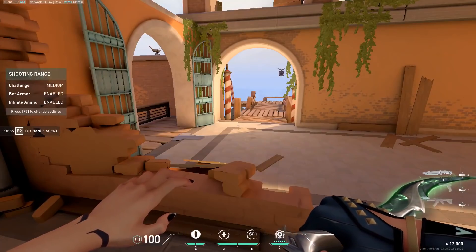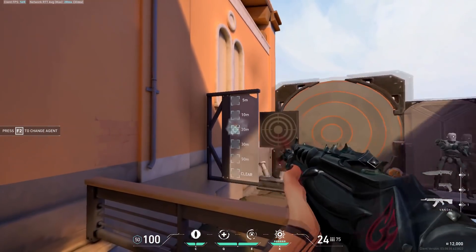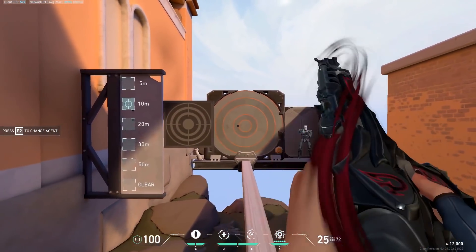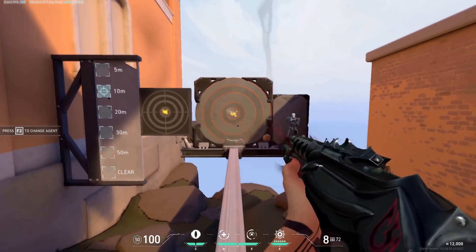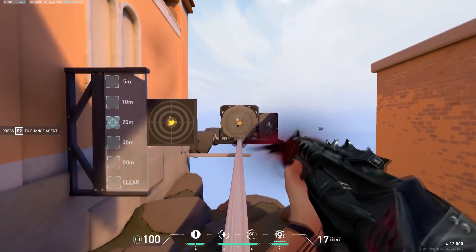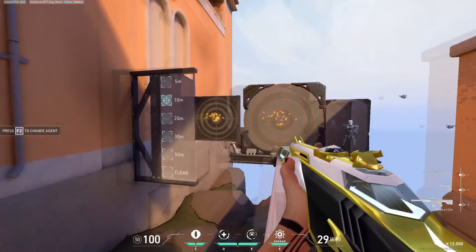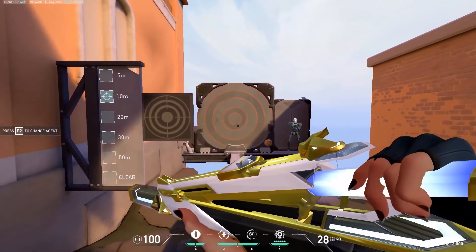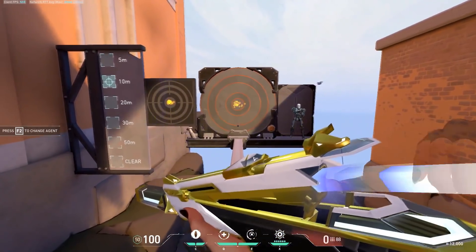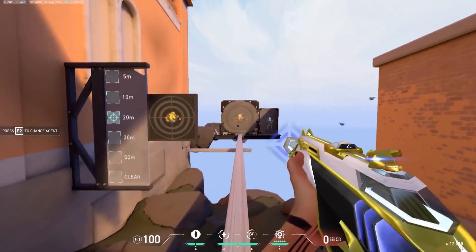Next step is recoil control. Head over to the big target on the right side of the range and turn off infinite ammo. For this drill, spray your whole mag into the target while trying to keep as many bullets in the center as possible. I'd also recommend moving the target to different ranges to get better practice at longer ranges with your spray control. I would never recommend spraying in Valorant — use it only as a last resort. This drill is just to get you accustomed with recoil control for those desperate situations.